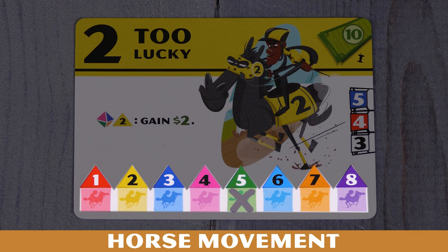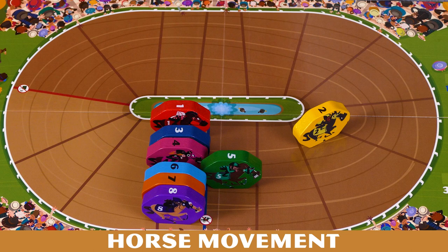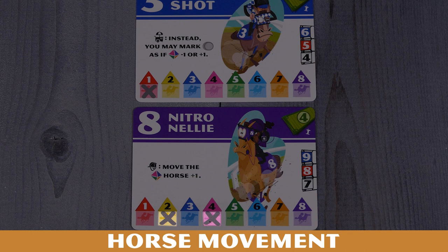This is the secondary movement bar, and it shows an X mark on the green horse number five. That means horse number five will move forward one space. Some cards start with a single horse on the secondary movement bar, while others start with two. Over the course of the game, you'll be able to mark off more horses on the secondary movement bar of the different horse cards, allowing you to slightly manipulate which horses move more often than others.